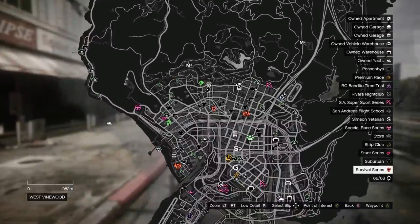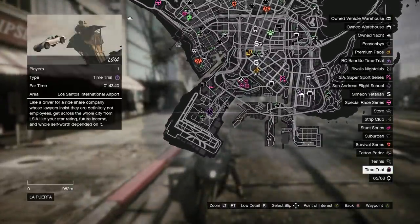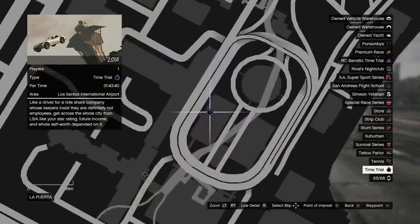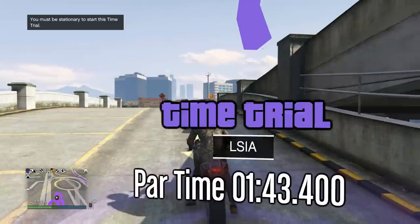The first thing you're going to need to do is go over to the LSIA time trial. The LSIA time trial is in the bottom middle of the map, on top of a building. Once you go there, press right on the D-pad to start the time trial, beat the par time, and you'll be rewarded with one hundred thousand dollars.